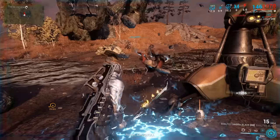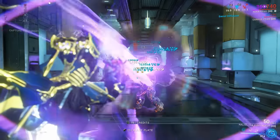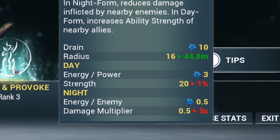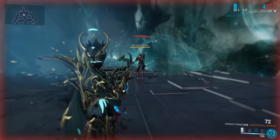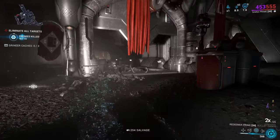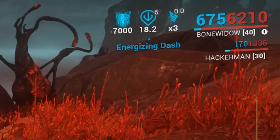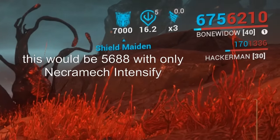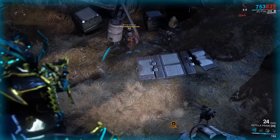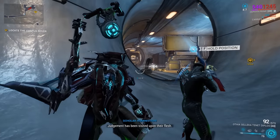Enemies that are knocked down or lifted count towards the bonus damage of Condition Overload and similar mods. The Nukor's microwave effect counts towards CO as well. If Equinox uses negative power strength, her Pacify ability will actually increase the damage of nearby enemies. Gunblades don't break Ivara's Prowl despite their noise level being considered alarming. The Power Donation aura actually applies to Necramechs, boosting their ability strength by 30% for each one in the lobby. Enemies on the Plains of Eidolon gradually increase in level the further you are from the Cetus gate.